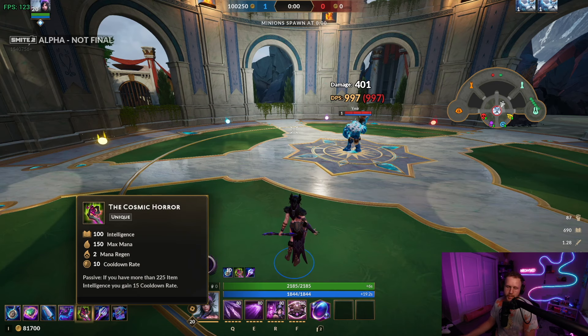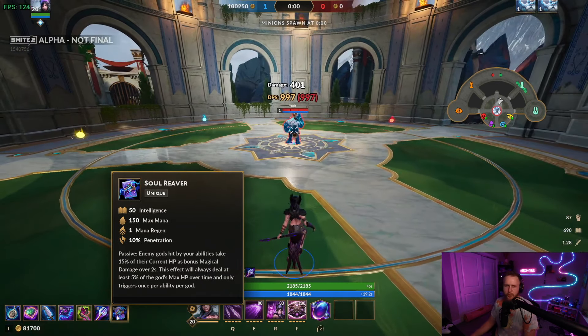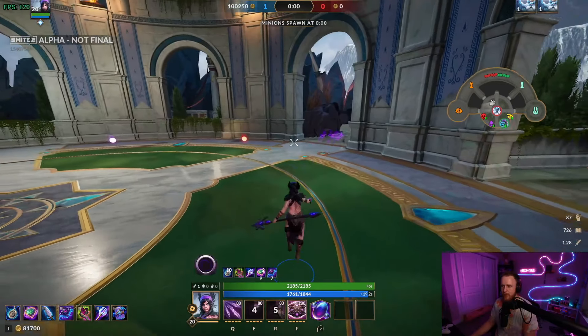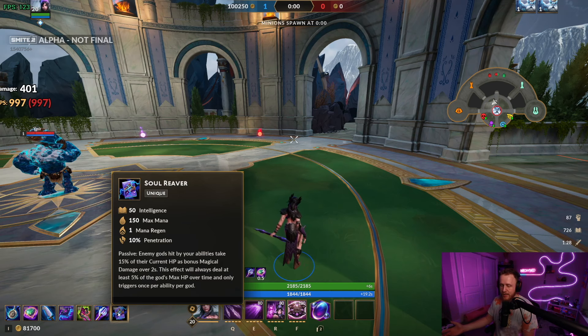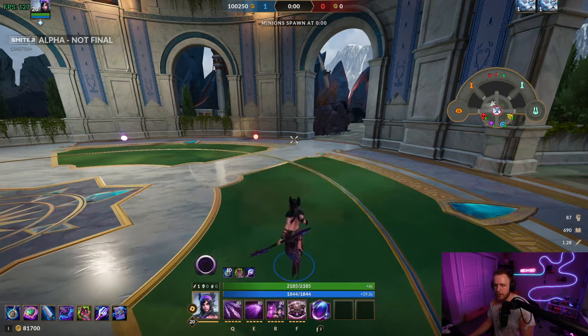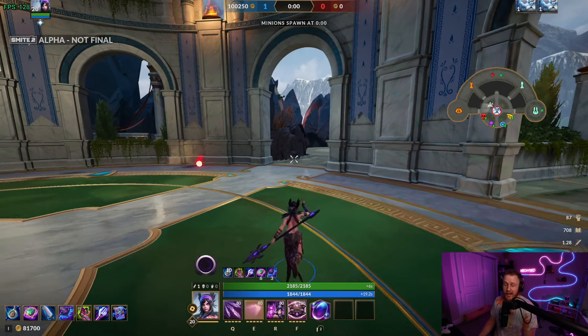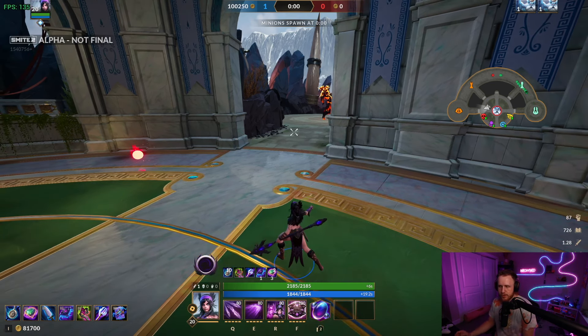Cosmic Horror again — it's OP in my opinion. Rod and Soul Reaver are to kill tanks, but Soul Reaver is also good against squishies because if you just go invisible and hit a squishy from across the map, you're doing 10% of their current HP on top of your two's base damage. So if you two them for 400 and Reaver hits for another 150, that's adding a lot. If it's a tank you're hitting, it's going to do 400 and maybe 300 from Reaver — so it's a nuisance poke too.